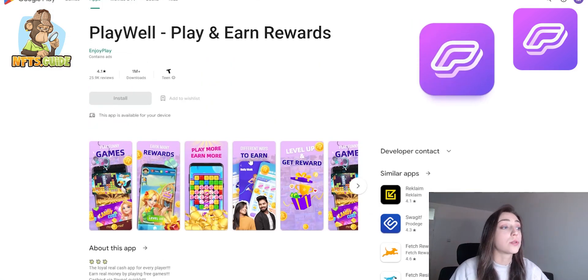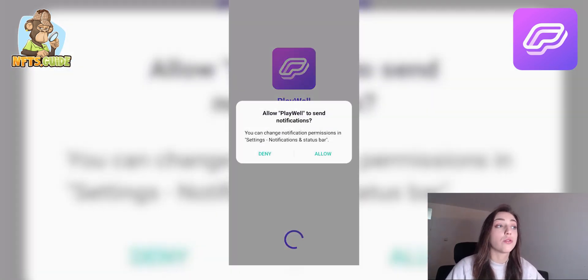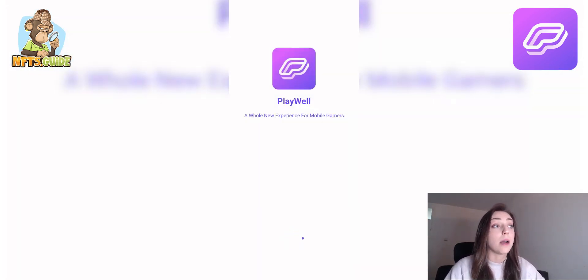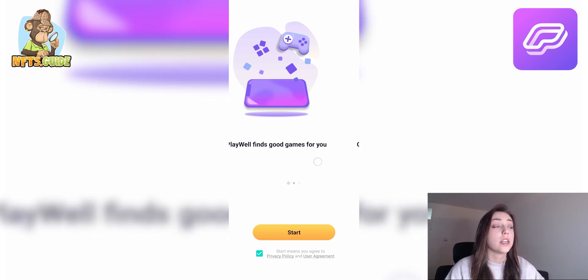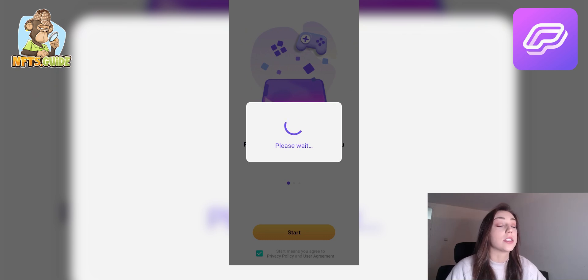I couldn't open it on my desktop, so I decided to record a quick tutorial to show you guys how it looks when you download and use it on your mobile phone. The first thing you need to do is open the Play Store, download the application for free, and install it.